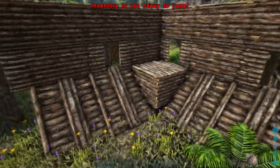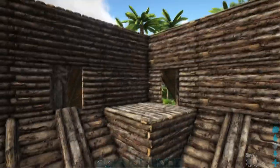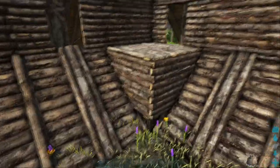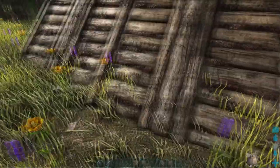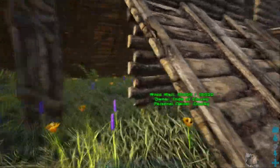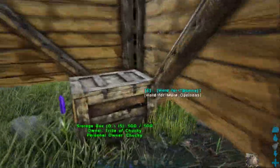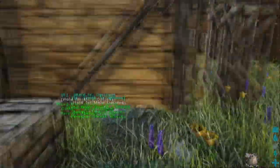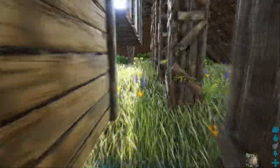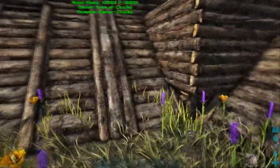I solved the problem by sticking that in there, which I will actually extend up and turn into a tower. Because there was a little gap, I put a storage bin in — that'll block that off. Could put in something else, but for now that seems to do the job. Not sure if it has stopped the dodos from getting through; they seem to be able to get through anything.